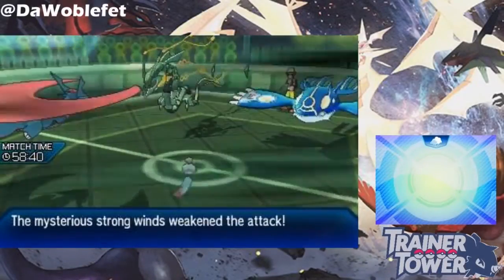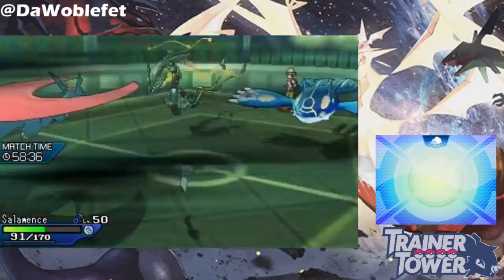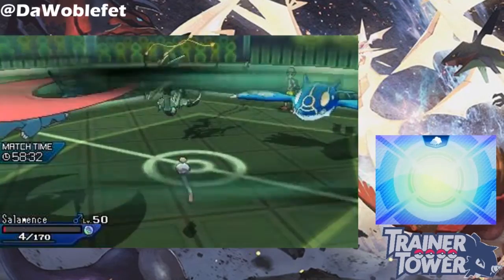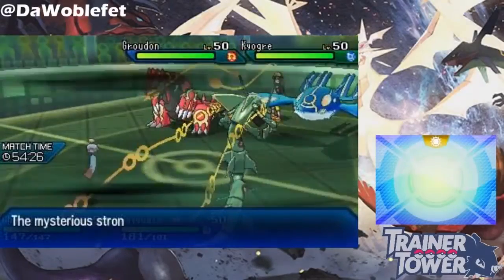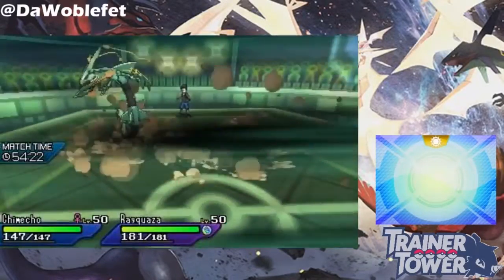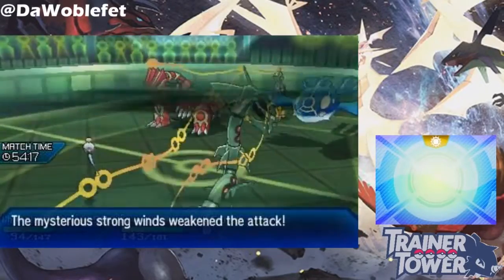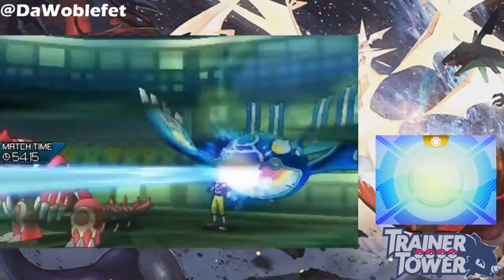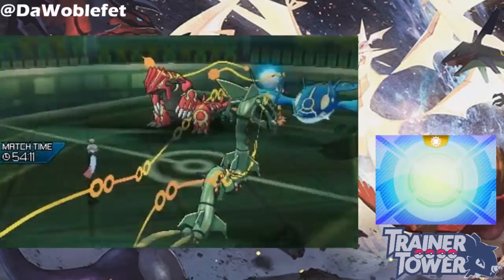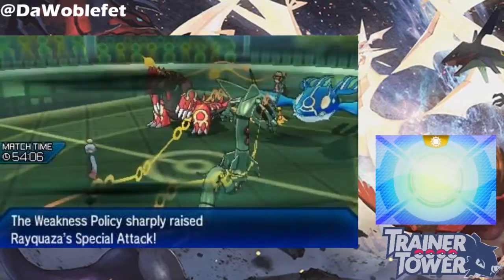In a similar way, if Primal Kyogre uses Ice Beam into Mega Salamence while Strong Winds are up, it would only be two times super effective, not four times, allowing Mega Salamence to survive the attack. Because Strong Winds changes type matchups like this, it also has a minor impact on things like Weakness Policy and the type Resist berries. A Rock Slide, which would normally be super effective on Mega Rayquaza, is instead a neutral hit in Strong Winds and as a result won't activate Mega Rayquaza's Weakness Policy. Since Ice Beam is super effective against Dragon-type, it will activate Weakness Policy like normal.